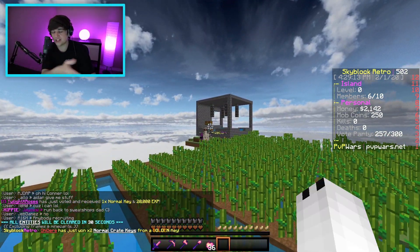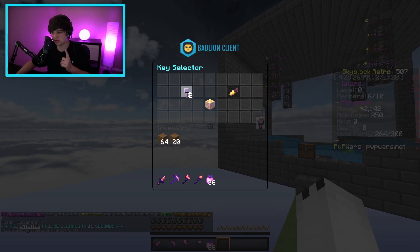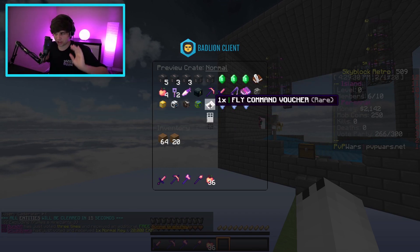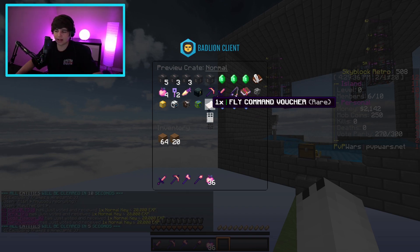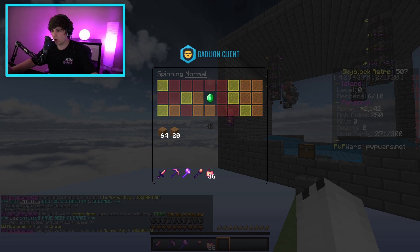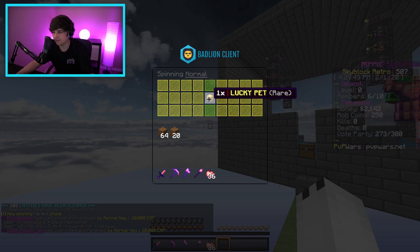We have four normal crate keys right now and I want to open these — you can get some really good items. My goal is to get fly command vouchers for my island, because at the moment no one on my island has fly. You have to win it through crate keys or buy it through the auction house. So we're going for fly commands — let's open the first one!